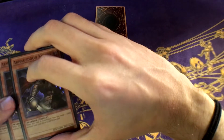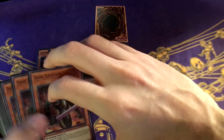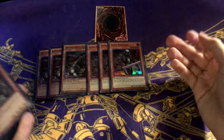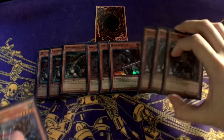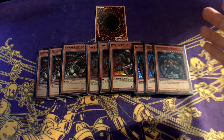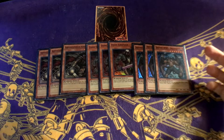For the Dark Warriors we have the obvious three Armageddon Knights — sends from deck, so good. Three Dark Greffer — sends from deck, so good. And three Malicious — two free special summons. This is the Dark Warrior engine that I'm running, and it's really good, really neat.